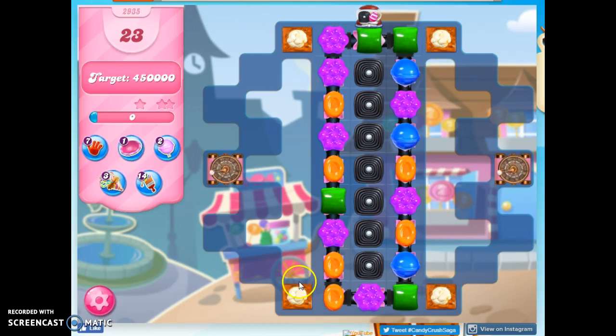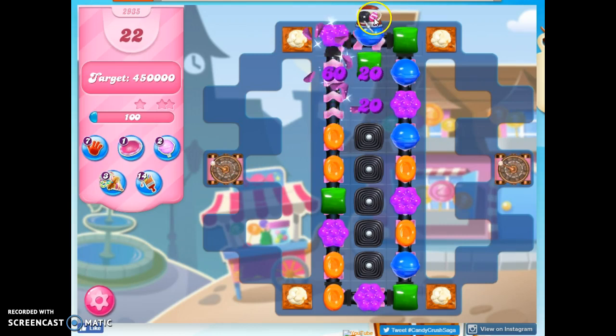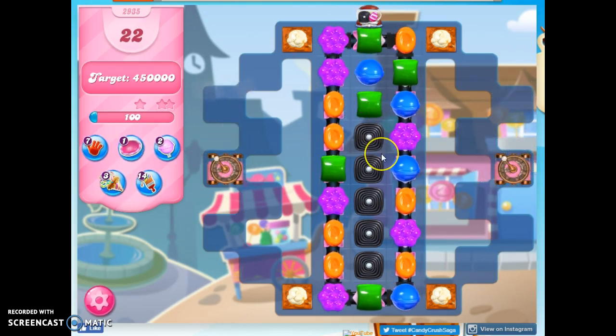I've got Popcorn on the board. Popcorn gives me color bombs, and color bombs matched with a color give me points. I also have licorice, but there are striped candies that can come out of here too. So the first thing I want to do is start activating this to try to get striped candies.